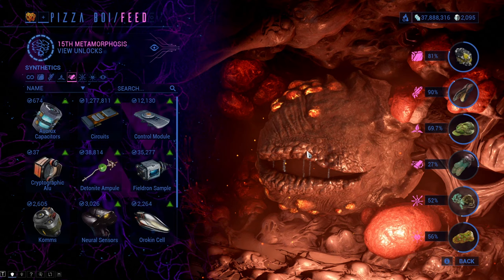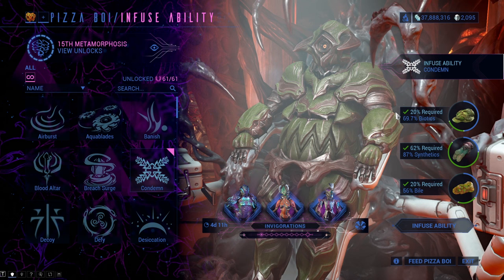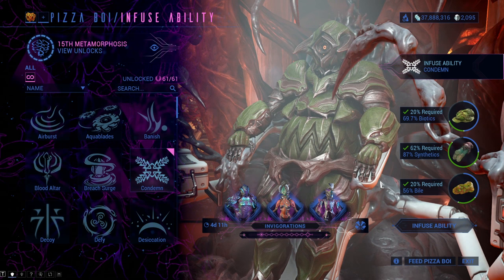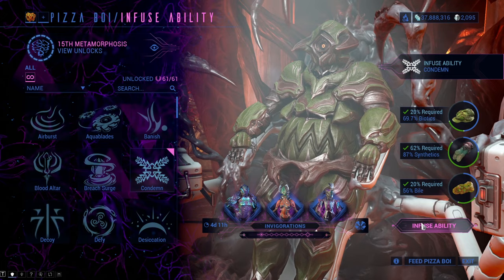The amount of Helminth experience you get by infusing abilities into other Warframes is 8 experience points per percentage point used in the infusion. So 20 Biotics, 62 Synthetics and 20 Bile summed together and multiplied by 8 equates to about 800 Helminth experience — a little bit over. Which is not a lot but it's still good. After you feed him you will be able to infuse the ability into Warframes by clicking on the 'Infuse Ability' option under the resources on the right. This will show a new window with your current abilities on the Warframe.